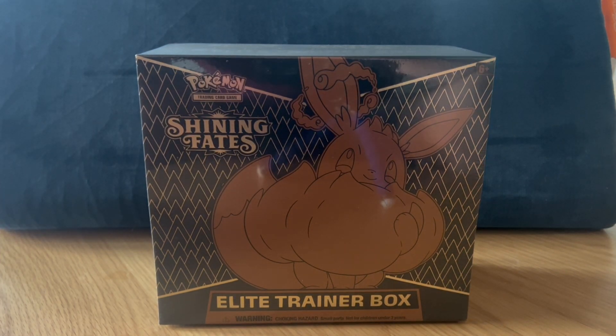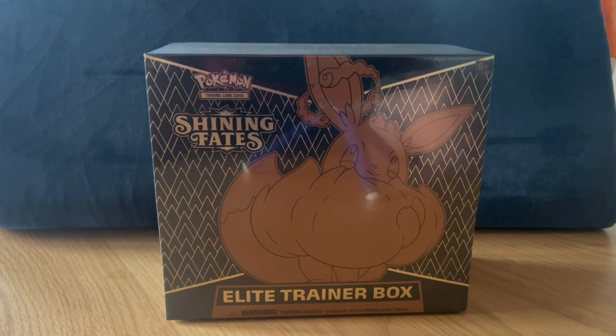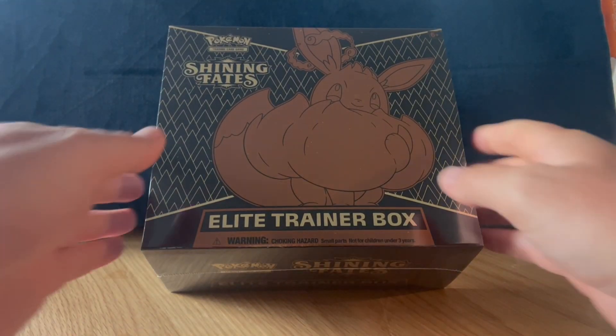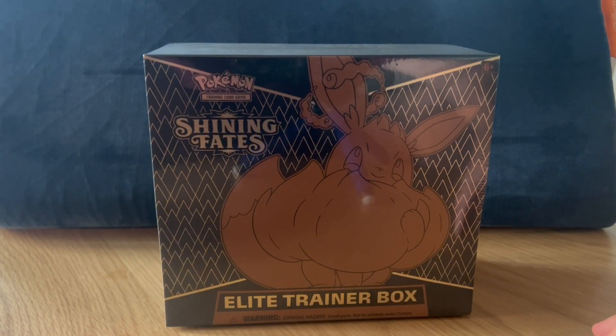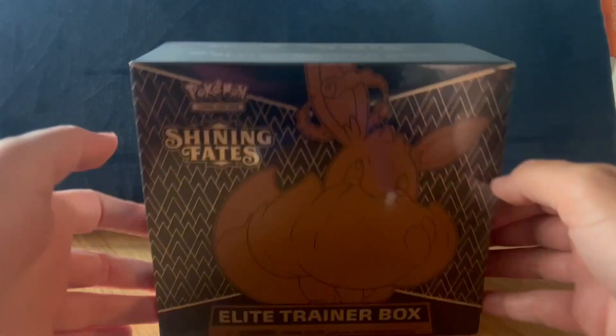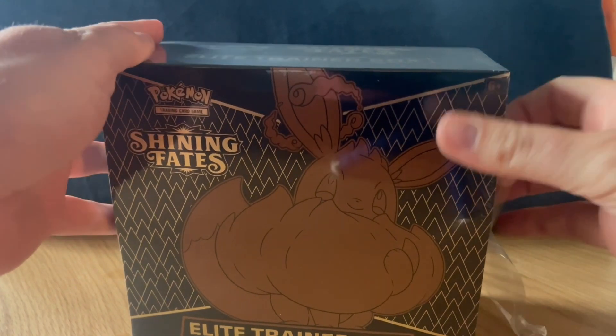Summer break's been pretty sweet so far. Don't got anything crazy planned this summer — maybe do some camping in the Pacific Northwest, maybe try out Leavenworth's new alpine roller coaster. Anyways, let's jump into it.